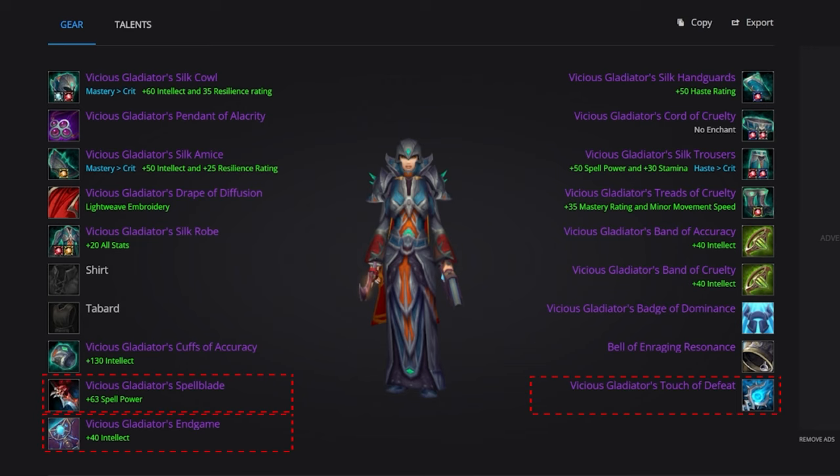For weapons, use Vicious Gladiator's Spellblade in the main hand and Vicious Gladiator's Endgame in your off-hand. The wand slot is Vicious Gladiator's Touch of Defeat. For jewelry, pick up Vicious Gladiator's Pendant of Alacrity and the Bands of Dominance and Accuracy for rings — this is where most of your hit comes from. For trinkets, Horde uses Vicious Gladiator's Medallion of Tenacity; Alliance replaces this with Vicious Gladiator's Badge of Dominance. Use the Bell of Enraging Resonance for more crit, or swap it for Vicious Gladiator's Insignia of Dominance if you're struggling to survive. Reforge everything to crit.